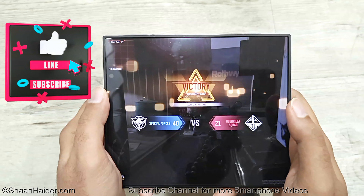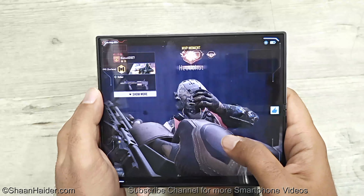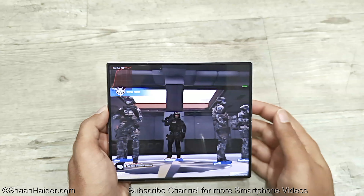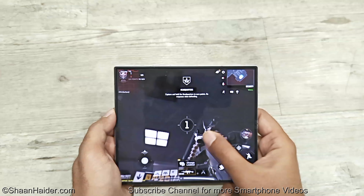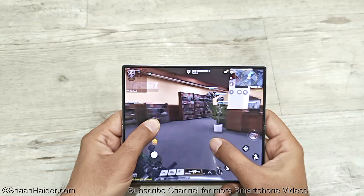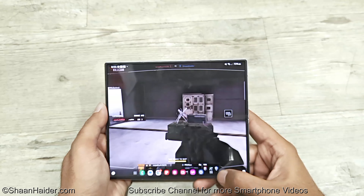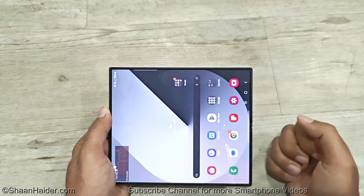Everything was nice and smooth while playing Call of Duty Mobile on Samsung Galaxy Z Fold 6, and we were getting 60 FPS constantly with great graphics quality. Just one slight lag happened once. Now I'm going to select the ultra framerate mode with medium graphics to see whether we get 120 FPS. In the FPS meter you can see we are getting 120 FPS. Graphics quality is reduced a bit but not too much. Gameplay is much smoother now at 110–112 FPS. Graphics quality is still pretty solid with great detail. If you select max graphics quality with max framerate you will get around 60 FPS.